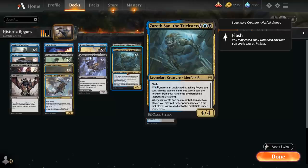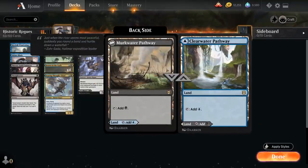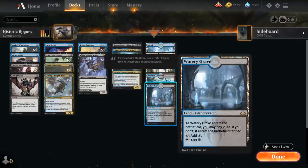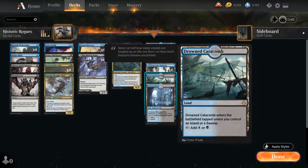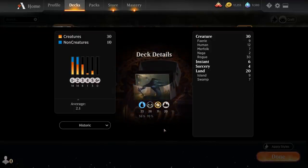We've also got three copies of Zareth, which is kind of like a four-drop in this deck since we'll often use the ability to sneak it into play. Going over the mana base: besides the four copies of Black Bloom Rogue we have five islands, three swamps, four of the blue-black pathway, four Drowned Catacomb, and four Watery Grave. We've got a total of twelve basic land types so Drowned Catacomb comes in untapped — that's why we don't have room for castles, as too many lands coming in tapped would hurt us.